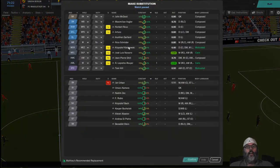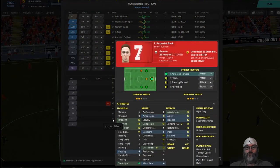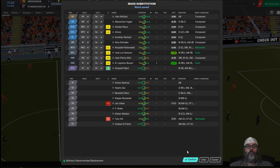Hill is clearly best buddies with Drabon. Di Pietro or Bach? Composure, decisions — I'm going to go with Bach, pulling Hill and making that call. And for the other sub, let's bring Stein on. That's all of our subs.